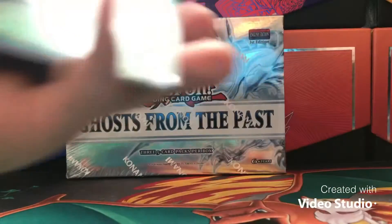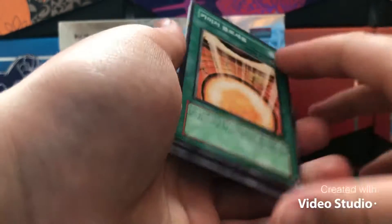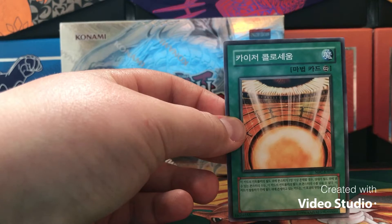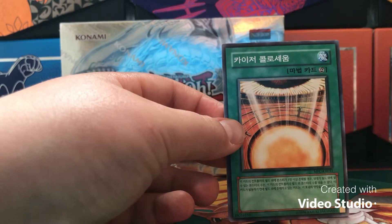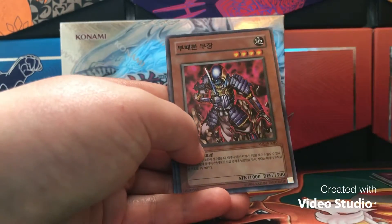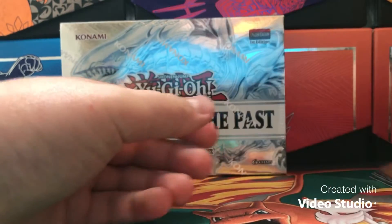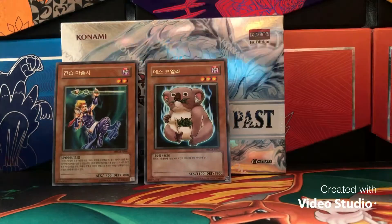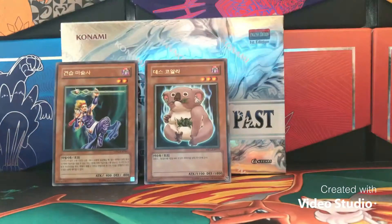Sorry for not uploading much content — it's just end of the school year for me and I'm really trying to balance school, my job, and everything. Let's see if we can get any Supers or Secrets. I'm looking for Black Luster Soldier, Dark Magician Girl, Black Luster Dragon, and of course Dark Paladin — I really want that one. We got Big Koala for the rare in that pack — I'll just line up the rares and stack the rest together.